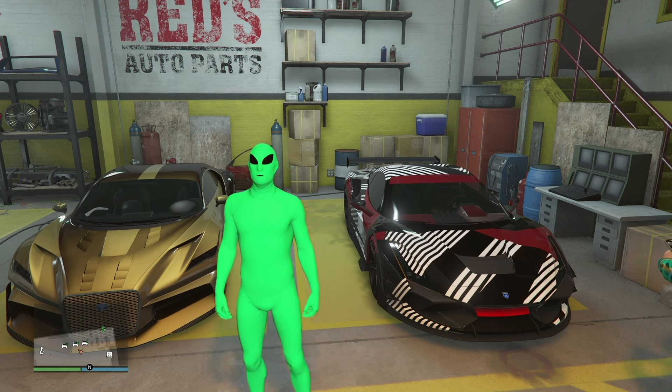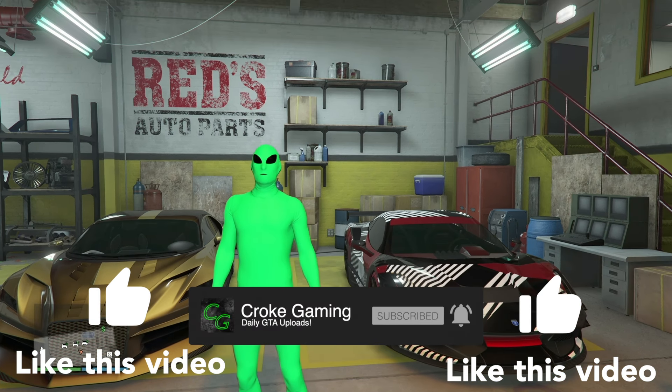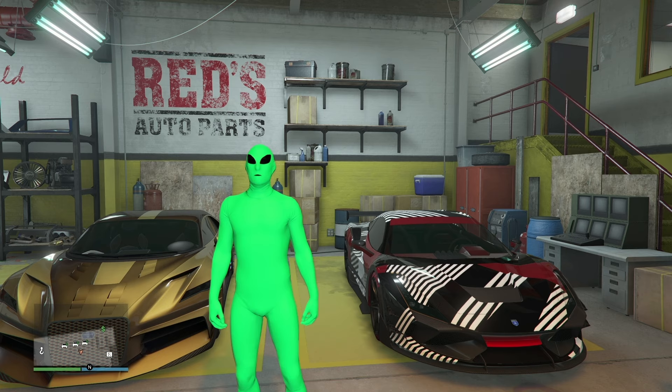Hey guys, welcome back to a new video. It's Krokin today. We're going to be going over how to make $347k in less than 30 minutes in the salvage yard getting the Vapid Dominator ASP. But before we get into the video, please smash that subscribe button to join the KroKrew along with liking the video to help with the algorithm. Let's get into it.